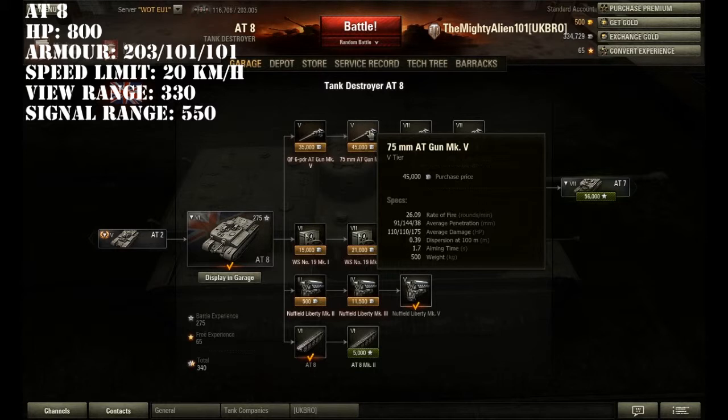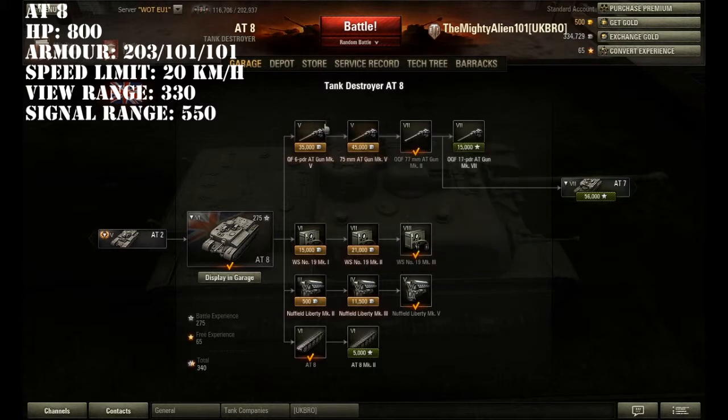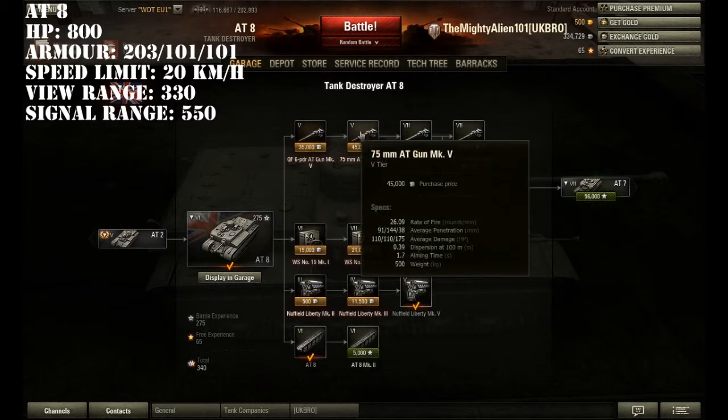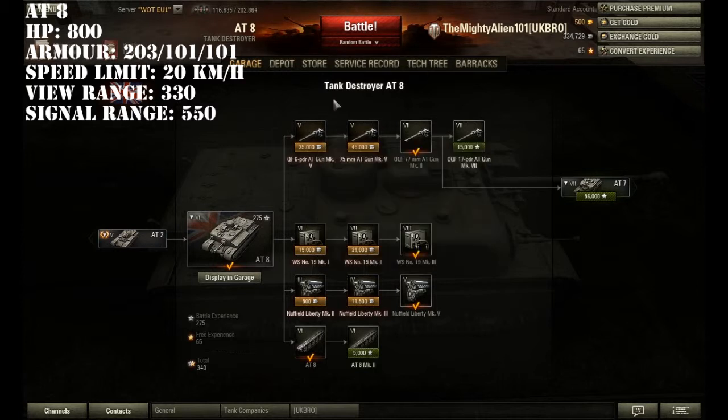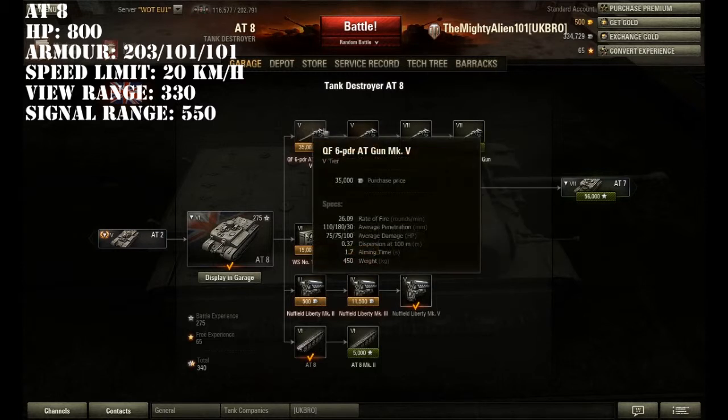Some people argue this is a downgrade, and I kind of agree and kind of don't. If you get into tier 6 games — like top tier — then it is good, it's a lot better than the stock gun, purely because it's got higher damage: 110 damage and 75 average damage. But if you get into a tier 7 or tier 8 game and a tank has turned its side or back to you, you want a chance to penetrate — and with this gun, probably not a chance at all.